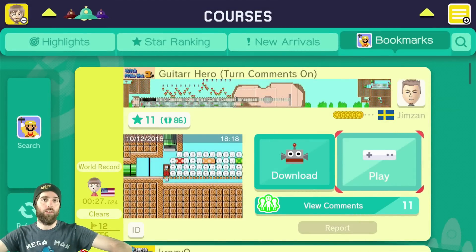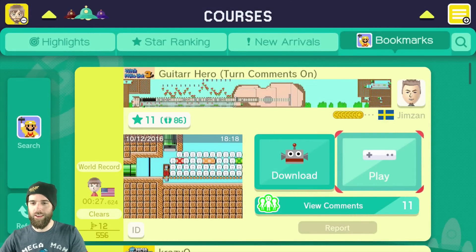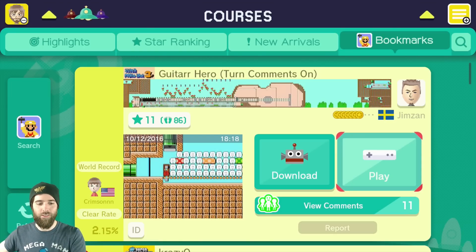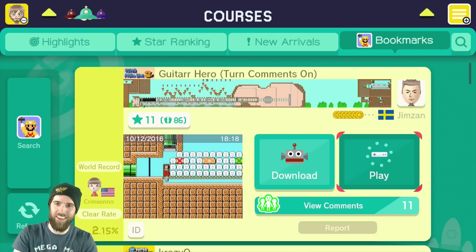What up everybody? Welcome back to Mario Maker. Today we're gonna be checking out a super creative course called Guitar Hero. It's got two paths — a hard one and an easy one. You can see like the guitar pixel art and the guitar neck. It's like a musical thing. Let's dive in.